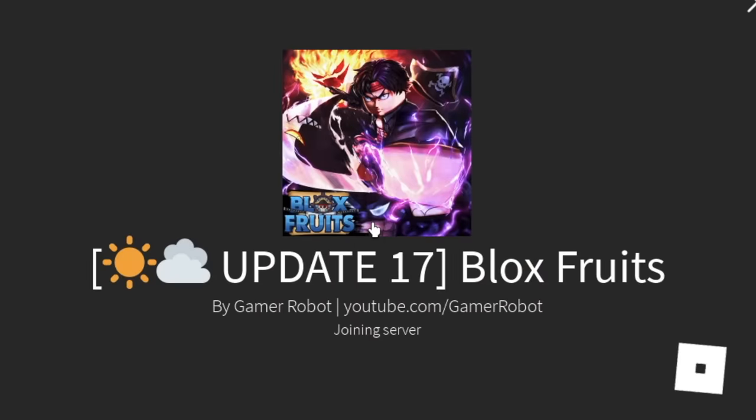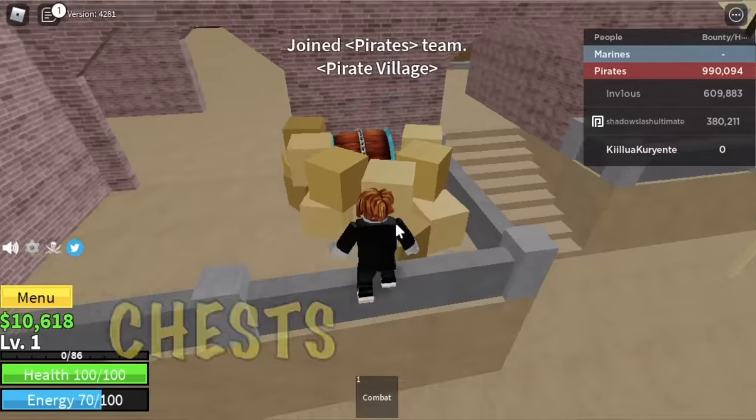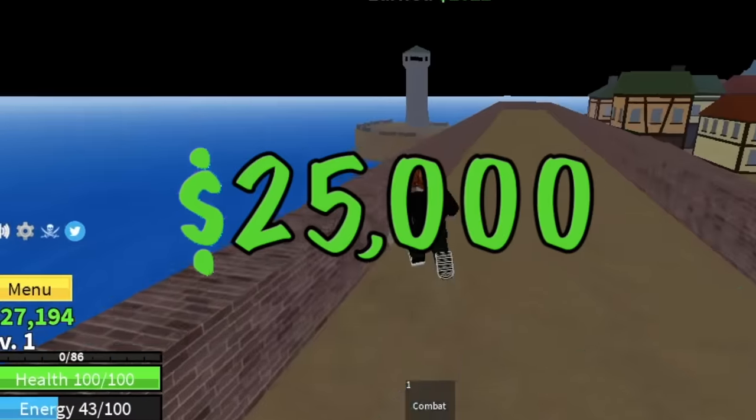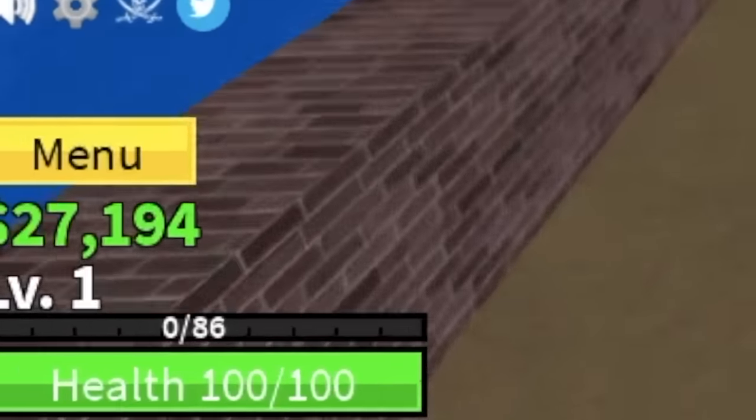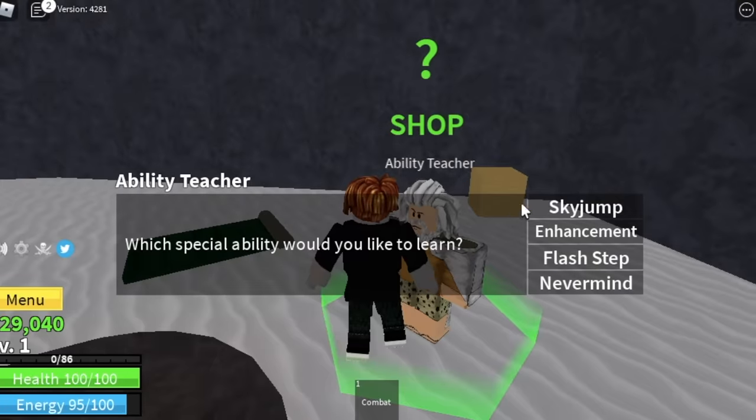There you go. You just need to keep on grinding these chests until you save 25,000 bellies. Then you can go to the frozen village and buy the enhancement Buso Haki.